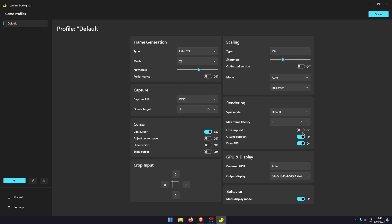Over in the rendering section there is an option for HDR support. Some people have reported it causes problems. If you use HDR and you're having issues, just try flipping that toggle on or off.